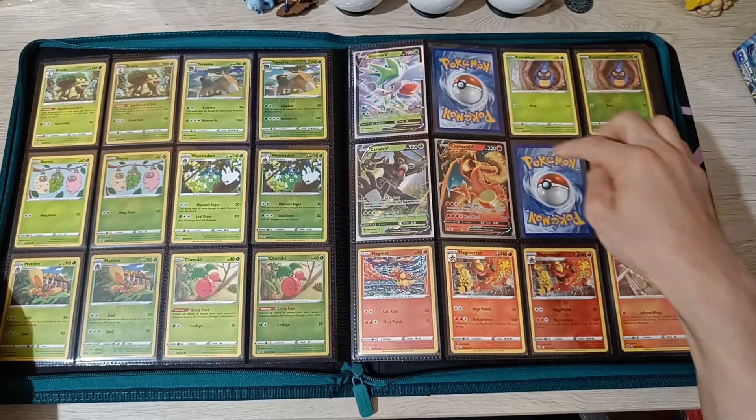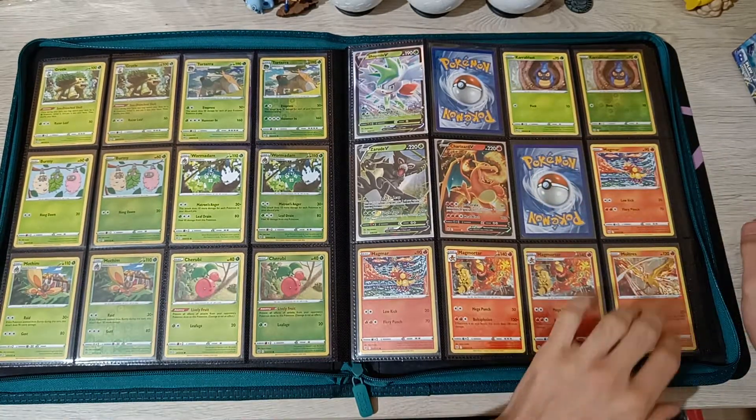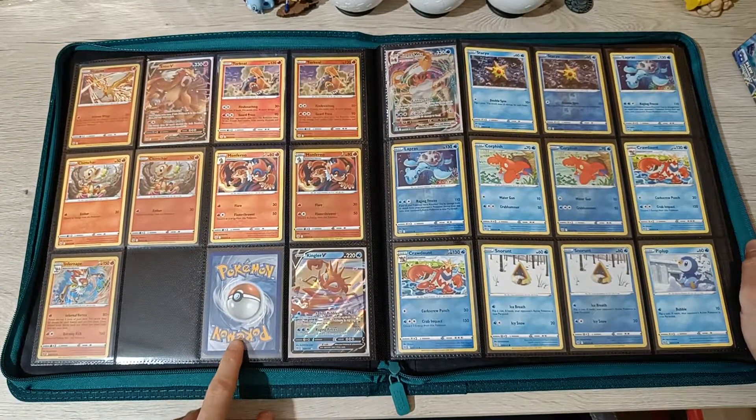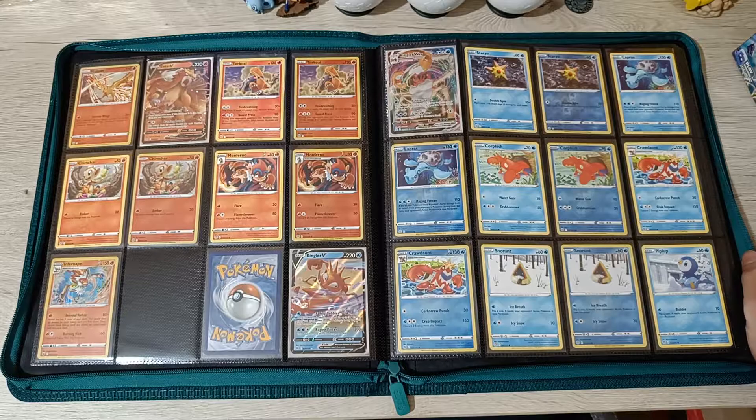Here we're missing Shaman V-Star as well as Charizard V-Star. And here we're missing Simi-Seer and Infernape Reverse, but this page is full as well.